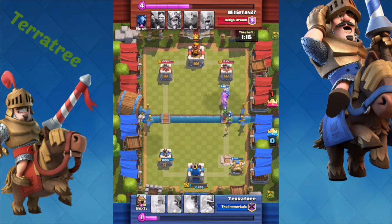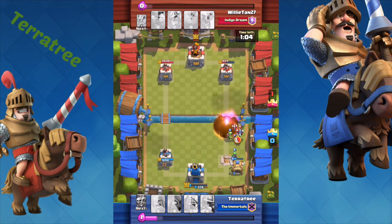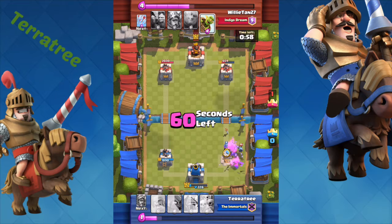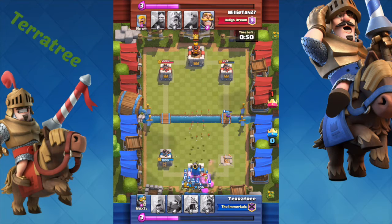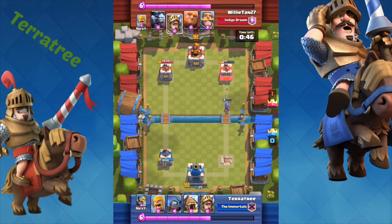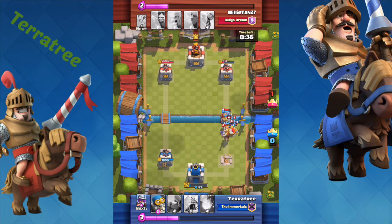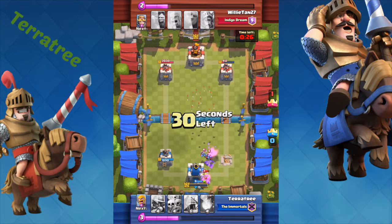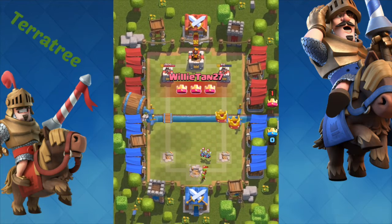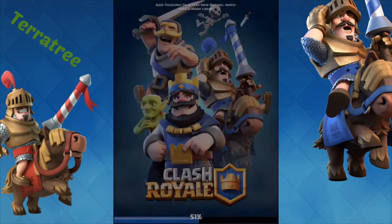He is a very persistent guy — he goes the same strategy every time. I don't quite get to take his tower out because of his quick barbarians. Sixty seconds left and it's not looking good. I counter the goblin barrel with the skeleton army again, but he keeps on pushing with his prince, his knight, and his minions — and then he takes me out. Real annoying, but you get it sometimes.